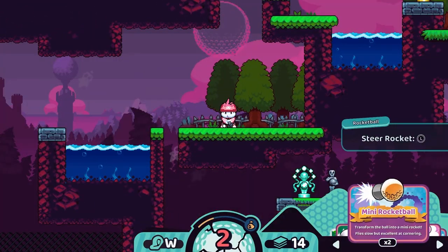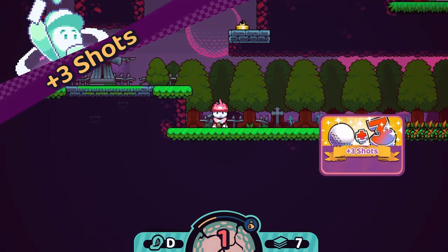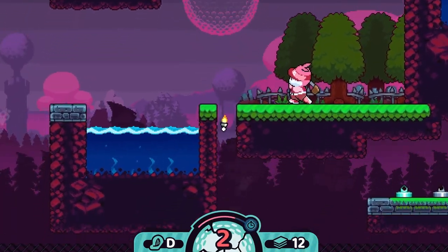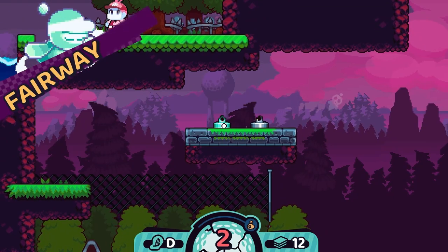Cards give you abilities like turning your ball into a rocket, setting it on fire to destroy hazards, and retaking shots. Smart use and conservation of these cards is the way to win, which in some ways makes this an item usage game as much as a golf game.